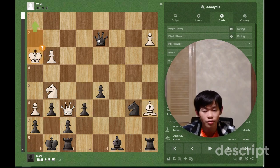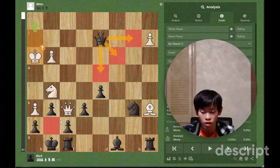So we have to sacrifice our Queen somewhere: Qb2, Qc3, or Qd4, because these are the only squares which cover g7.